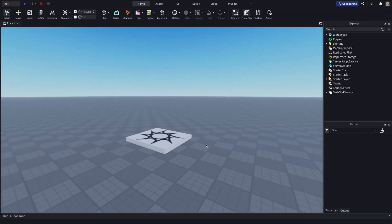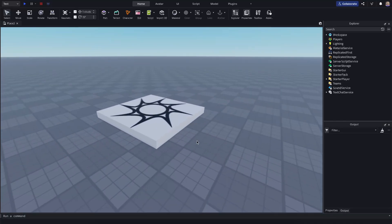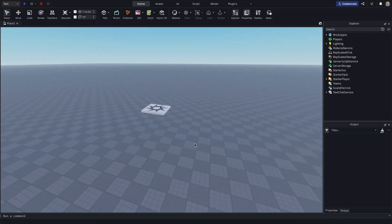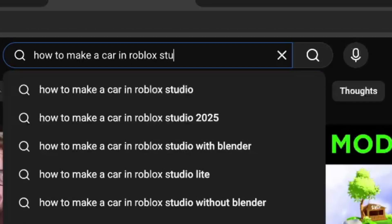I wanted to bring it back today because I want to work on something I've been very passionate about for a while. I've always wanted to make a car game — a racing game — and I've never actually made a car in Roblox Studio, which is weird. So in this video we're gonna make a car in Roblox Studio. This is still a passion of mine and I still love doing this, so let's look this up right now.